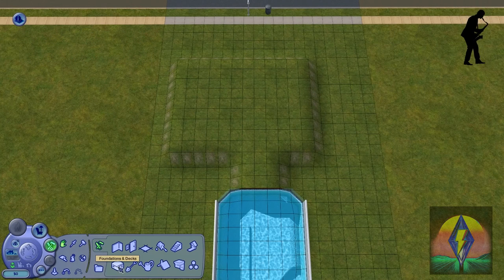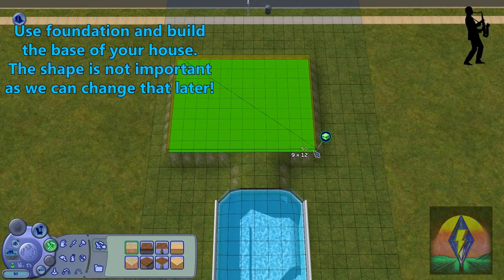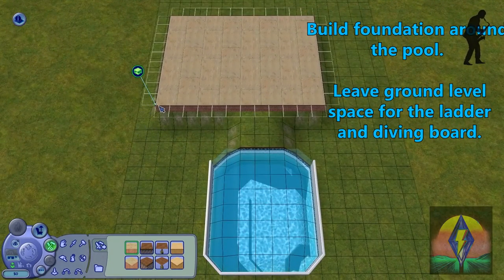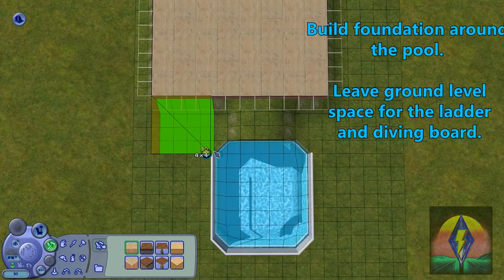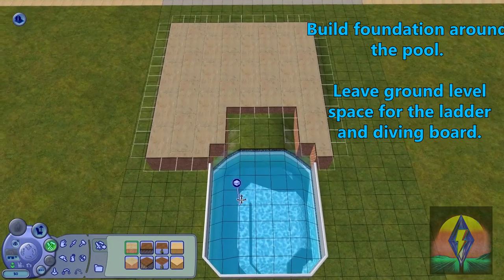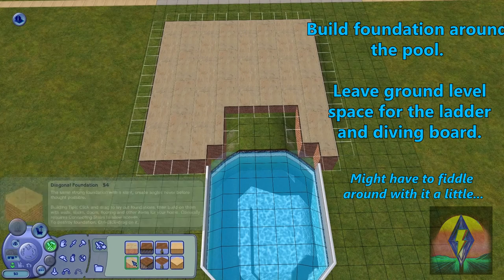This is where the house is going to be. Go ahead and build your foundations, and let's turn that cheat back off by typing BOOLPROP CONSTRAIN FLOOR ELEVATION TRUE. We are going to build the foundation around the pool. Leave ground level space for the ladder and the diving board. You will want to leave about three squares — it's pretty much up to you how much space you want where your diving board is going to go, or if you want some lounge chairs down there.